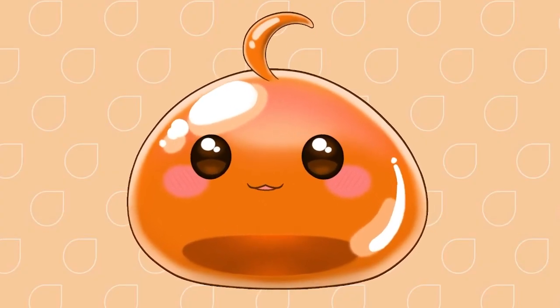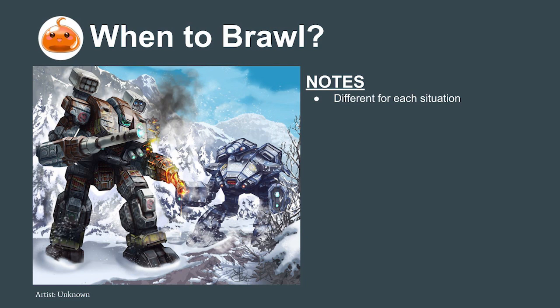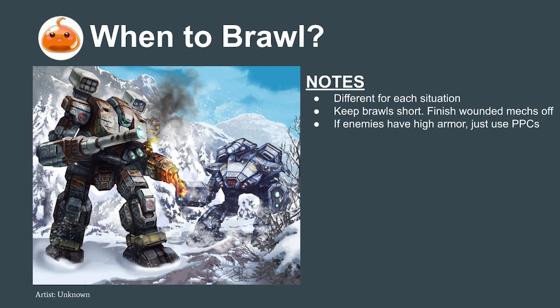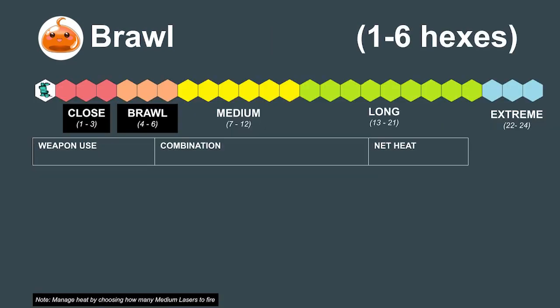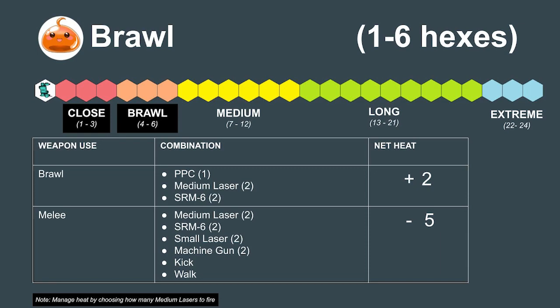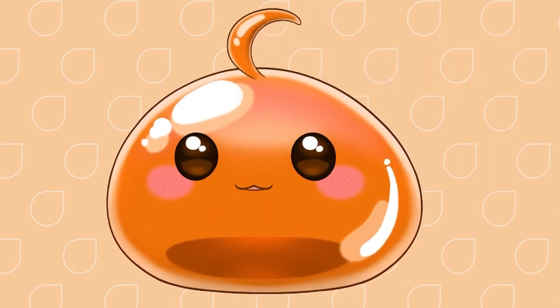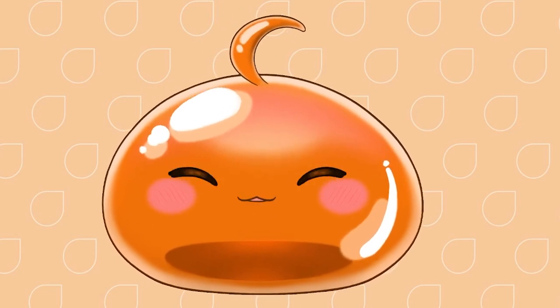As the battle line mechs start brawling — that is, fighting at six hexes or less — the Warhammer should look for the right time to enter the fight. Because of its low armor, it should try to only enter the brawl to help finish enemy mechs off or during an emergency. If mechs still have very high armor, the Warhammer should continue to fight in the range role, using its PPCs to punch holes into enemy armor until a few key locations become exposed. When pilots do decide to enter the brawl, heat management is quite simple: the Warhammer can fire a PPC and all of its brawl weapons for a net gain of two heat, slowly raising heat over the course of the fight. Pilots can regulate heat by choosing when to fire the second medium laser. If this information was helpful to you, Commander, please subscribe to this channel for more tactical insights.